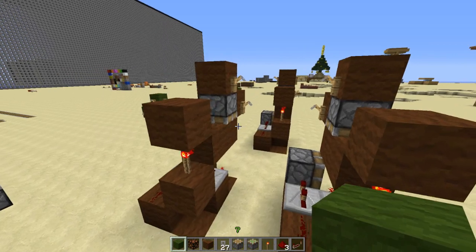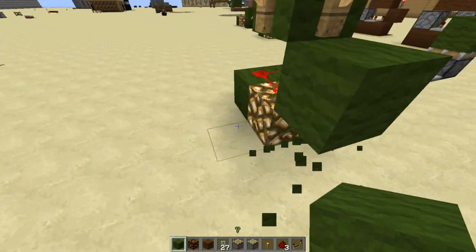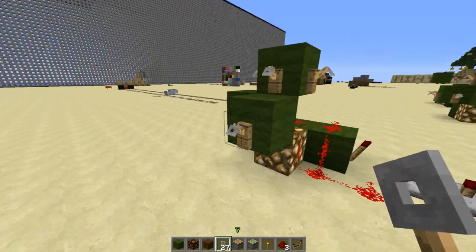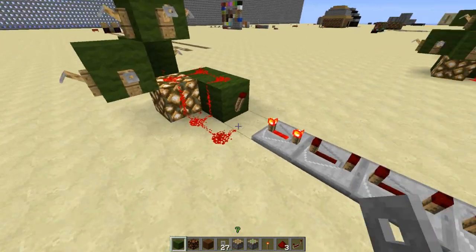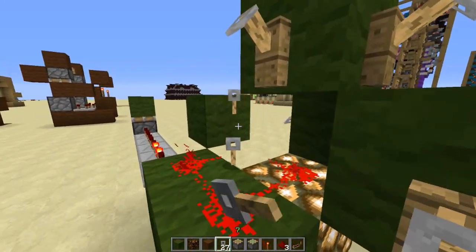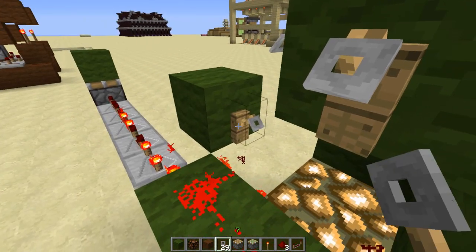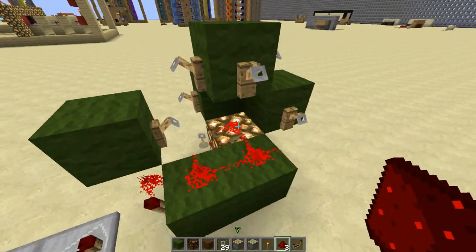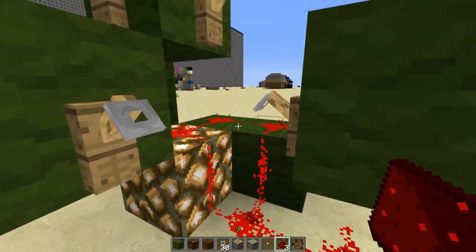Now I'm going to show you guys how to use this BUD switch to its maximum ability. At max you place hooks here, here, and there. To get the absolute maximum, you have to remove that, attach it right there, then replace the redstone. It is literally using every single available block. You can't put a block right here because the signal needs to travel upward — so that is it for this design.